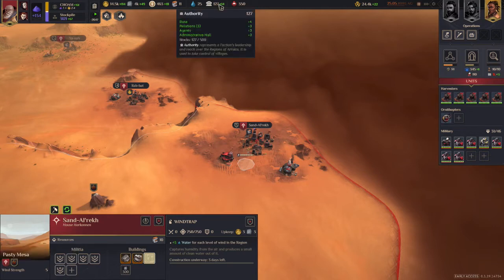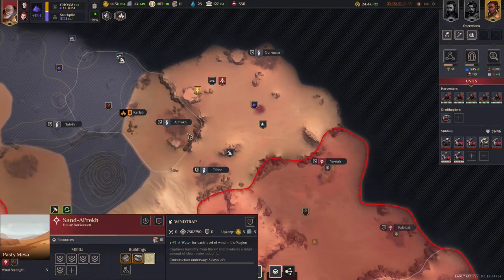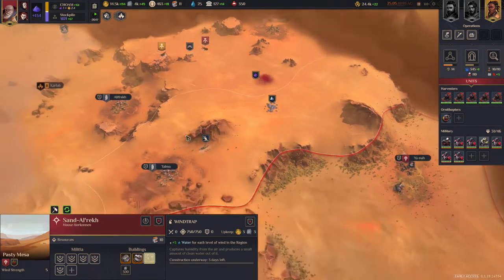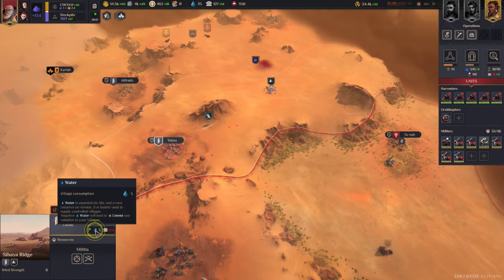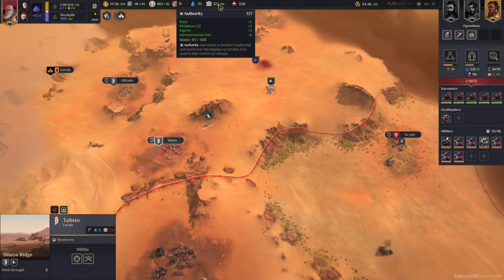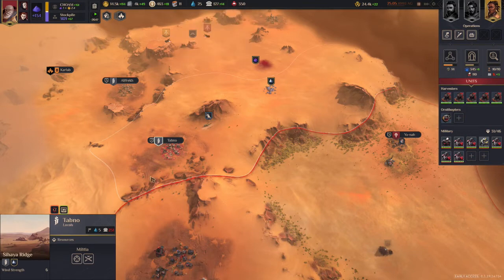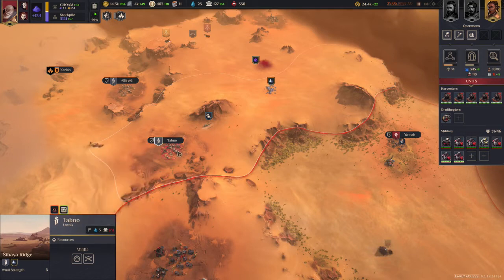The final resource is authority, which is your way to expand. If you want to take a new location in the game, you have to pay a certain amount of water and a certain amount of authority to take it over. For example, clicking on a village may show that I need 5 water and 251 authority to annex it. If I only have 127, I have to wait. I can always pillage the village, but I can't actually take it over until I have enough authority.